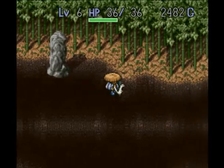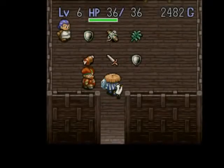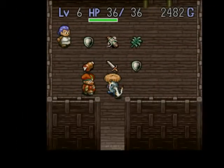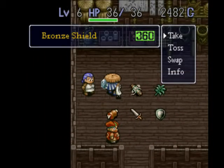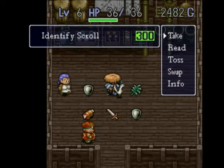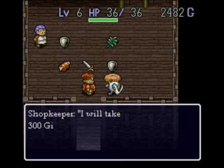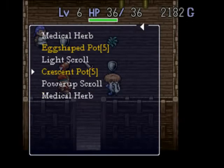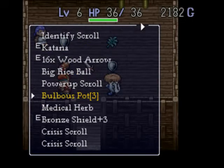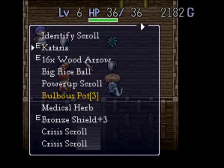This ought to bring me to the town. Let's see what we've got here. A club for $240, some boya meat, which sucks. We'll take that identify scroll. Let's use that identify scroll. Where did it go? There it is. Why is it in the top slot?